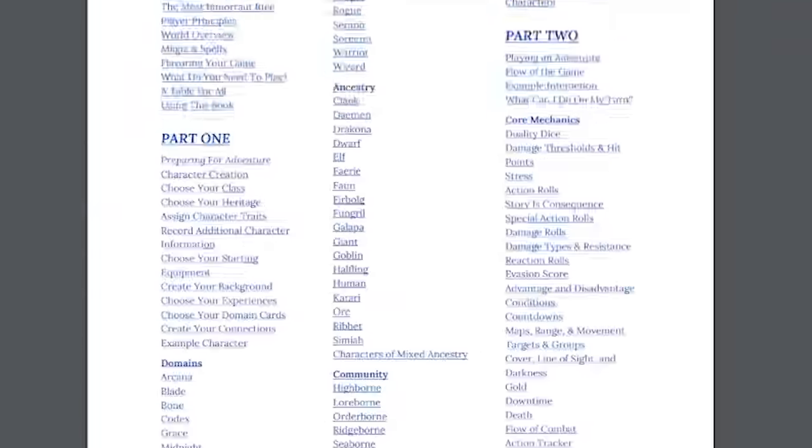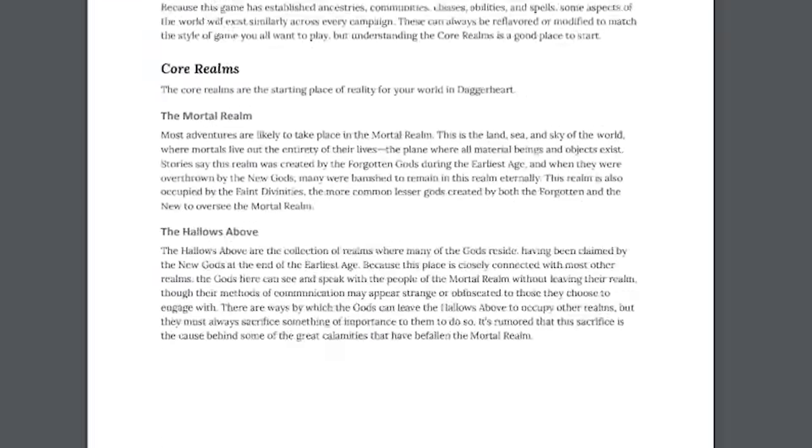The rulebook for the Daggerheart beta is nearly 400 pages long. It's also dense — almost all text. There is clearly love poured into this system. But the idea that Daggerheart is some rules-light, easy-to-get-your-head-around book is just not true. This is a thick system, and I feel like a lot of the work falls on the GM. As a GM for this session, I had to work a lot harder than I do for normal games of D&D.